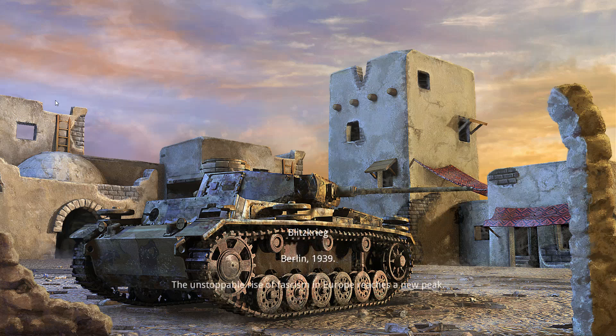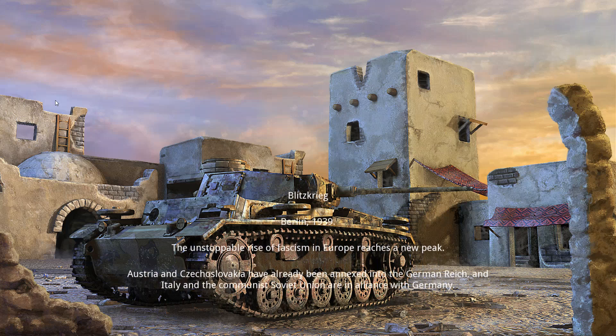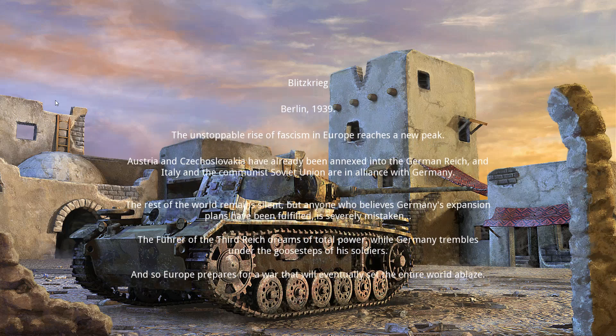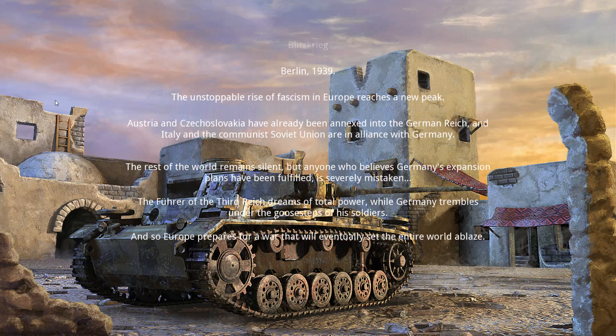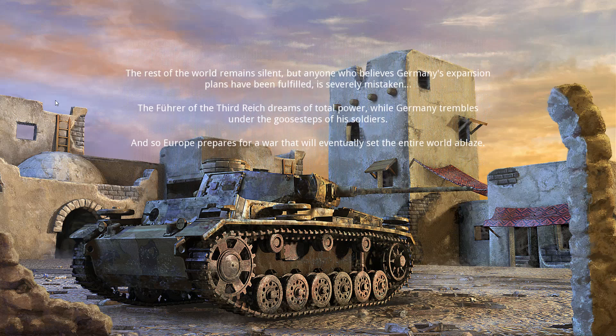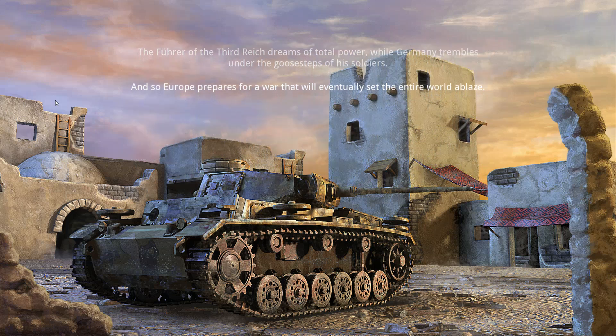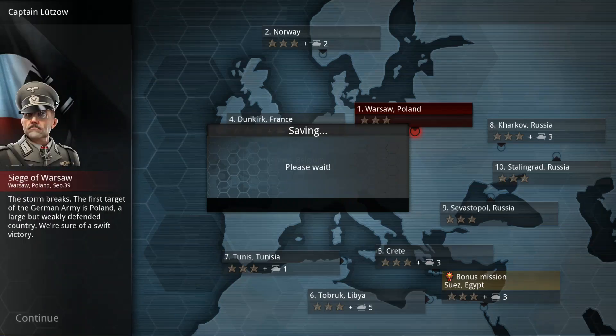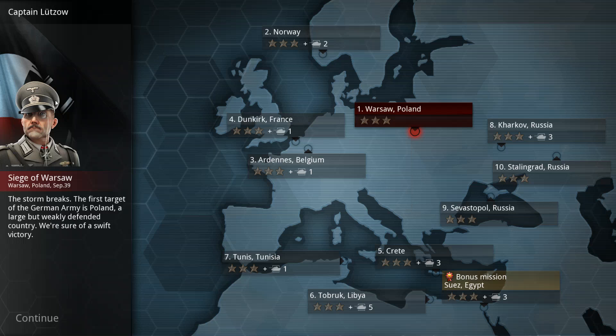Inside the battles you get a set amount of troops and you're supposed to do the objectives. Inside the campaign, throughout the battles you gain fame, which is the currency in the game. Your core units will level up and carry from battle to battle, gaining more stats and special abilities. That carries the penalty that if you lose them they get destroyed, and while you can buy replacements they'll be at a lower experience level than units you've kept through the campaign.